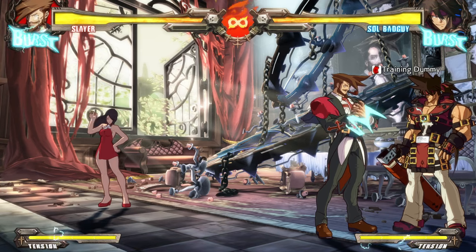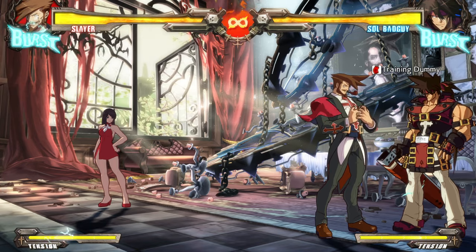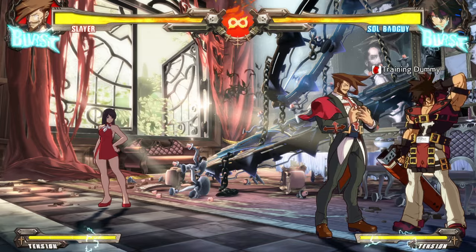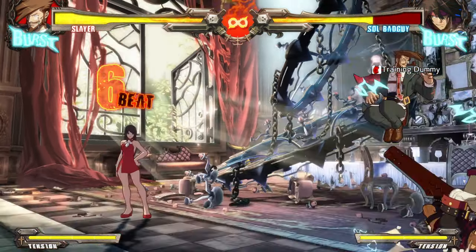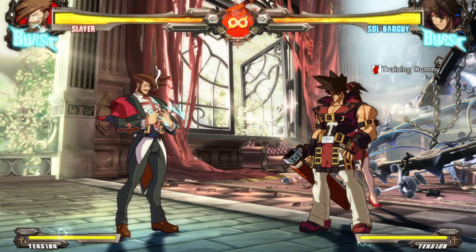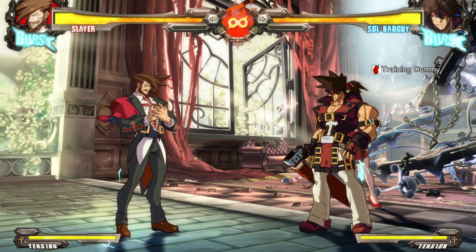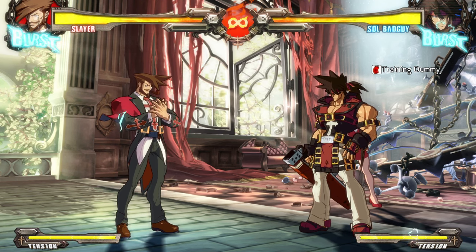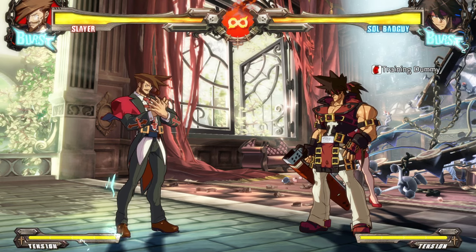I'm not really sure whether 6P in Strive has similar properties to Rev 2 — in Rev 2, 6P near the corner granted access to combos and had almost armor-like properties, letting Slayer use it against the opponent and giving him access to combos especially with meter. We're not sure if Slayer in Strive can do the same thing; it could be that it's not the case.